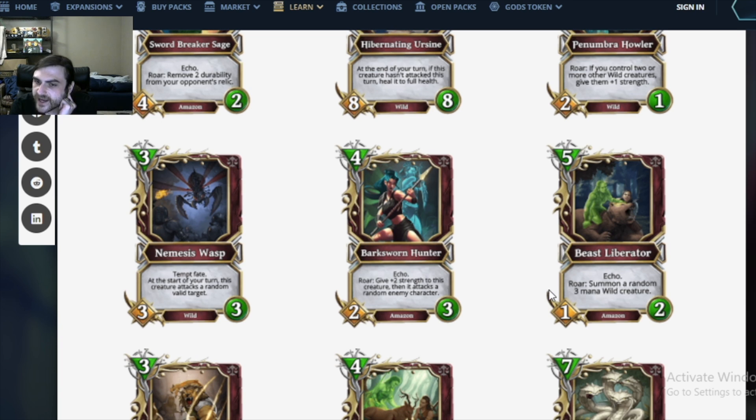Beast Liberator: 5 mana 1/2. Yuck — egregious stats. Roar: summon a random 3 mana wild creature. So the turn you play it, you spend 5 mana to get like 3 and a half mana's worth of creatures, which are partially random. Let's call it 5 mana to get 3 mana's worth of stuff. However, the Echo copy would be 1 mana to get about 3-4 mana's worth of stuff. This card seems decent, but not good enough to actually put in your deck. It seems like something you'd be stoked on if you got it randomly.